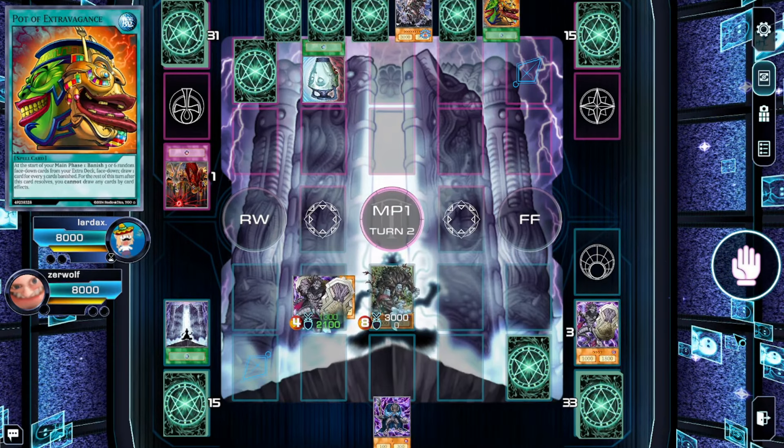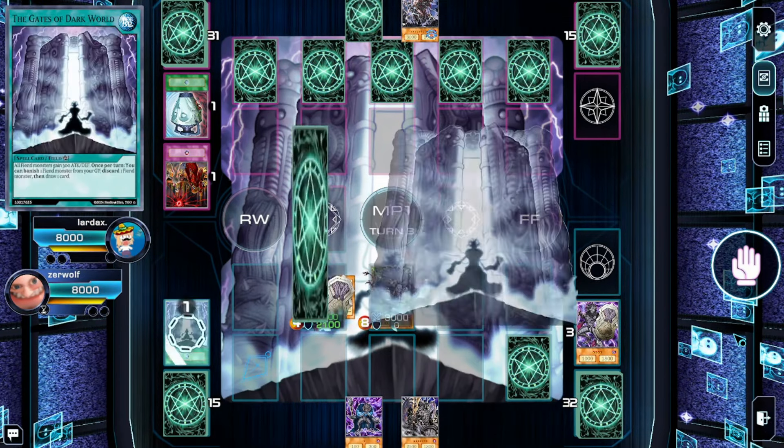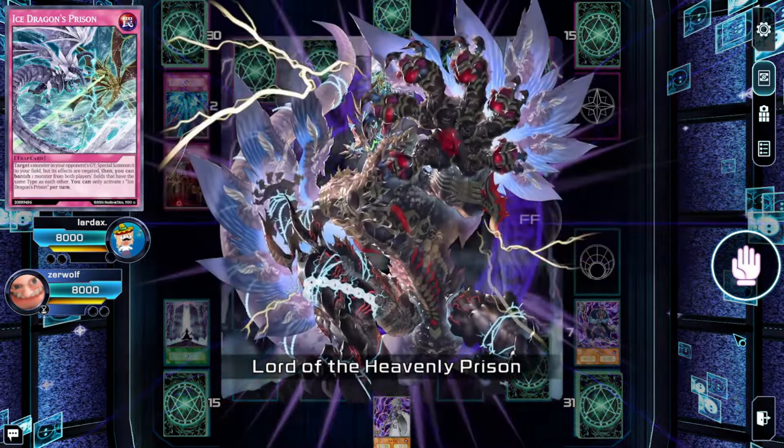We are officially in the Lupine Weekly, round one, up against Lardax, who is playing Eldlich of all things. Our starting hand is not exactly great. We go for a Dark Roll Dealing, drawing ourselves into a field spell. We pitch the accession to the graveyard and attempt to draw an additional card, but the only card we find is Cerulli, so we set a card and pass. Lardax banishes an Eldixir into a Hawk Carrow on his turn — he is playing Eldlich with Lord of the Heavenly Prison, which is absolutely insane against us. He goes for Duality, finds two Pots and a Judgment, and decides to go for Pot of Extravagance. He sets four and passes.